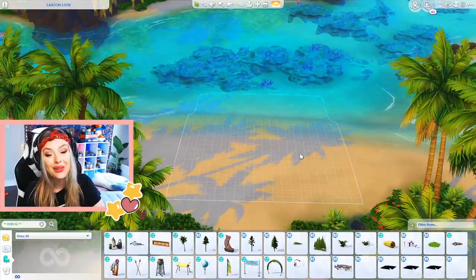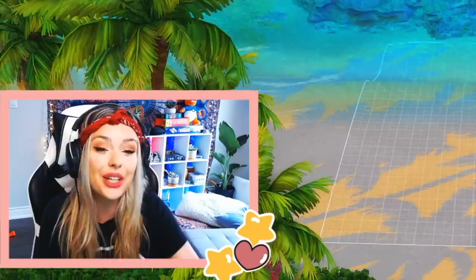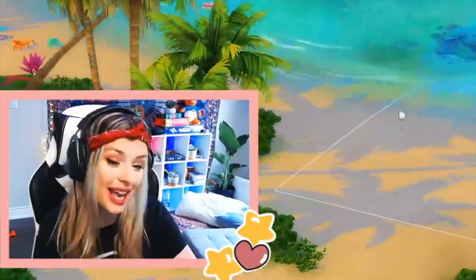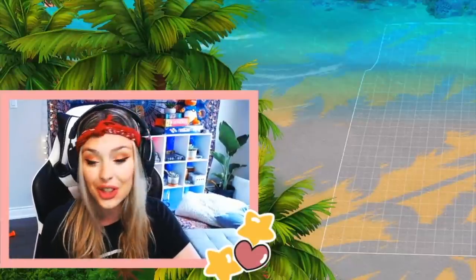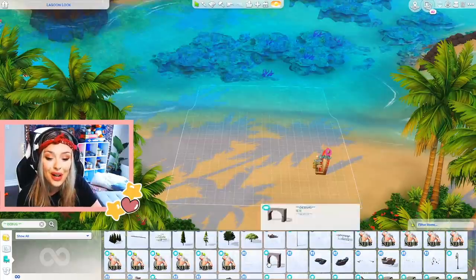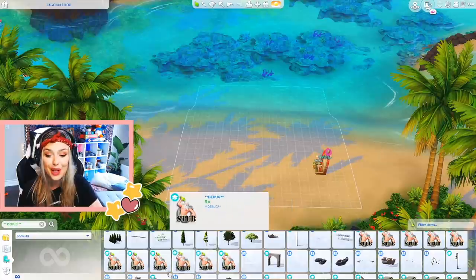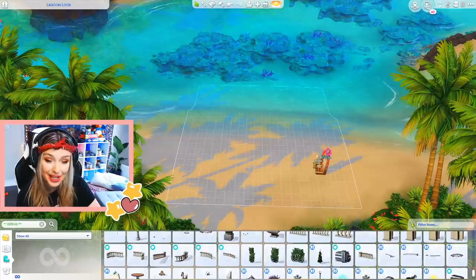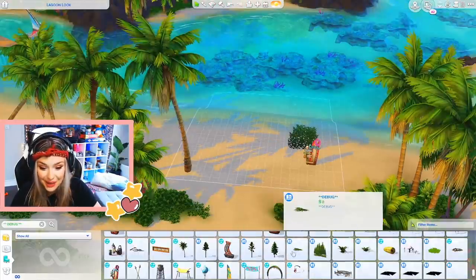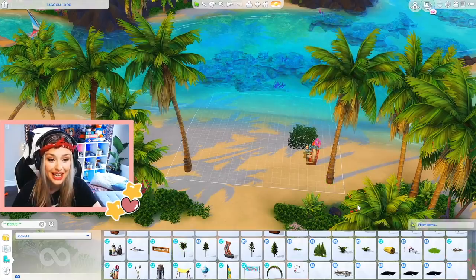I'm going to build in Sulani because I want it to look like a van has just drove here. They made their way to the beautiful beaches of Sulani and opened up their shop and started a new life here. So that's the kind of vibe I'm going for with this build. I already have my debug open and I'm going to scroll through to see what kind of parts I can use to build my van and make it look a little more realistic. Anything I find as I'm scrolling, I'm going to just take it and run with it.